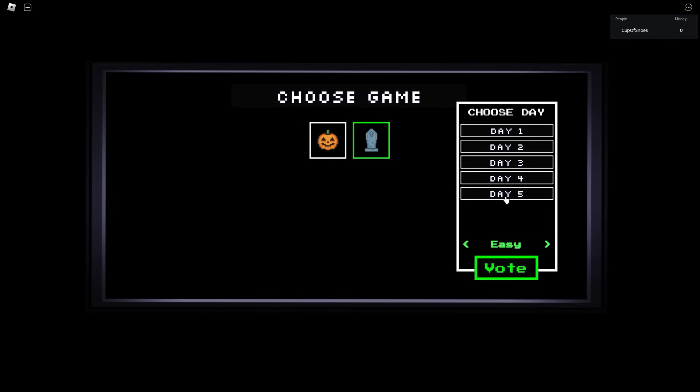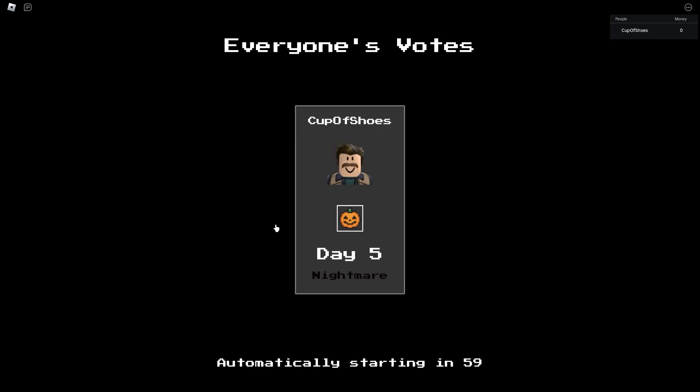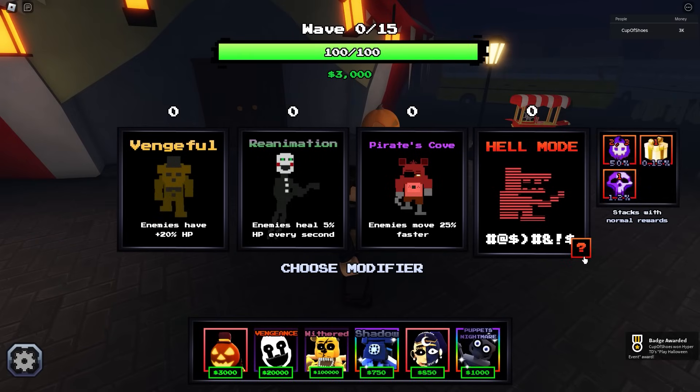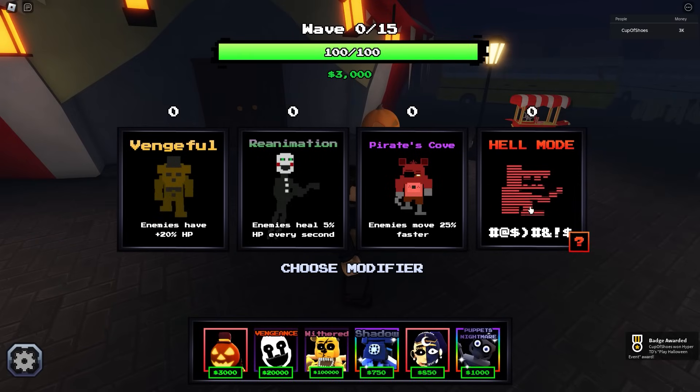I can choose any map, so I guess I'm gonna go with this. Hopefully this is easy enough — wait, I just picked the hardest mode. Let's see what it's gonna be. Play Halloween. 0.15 — that's a scam.